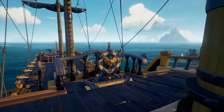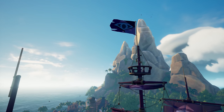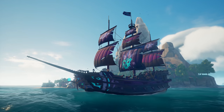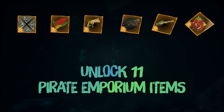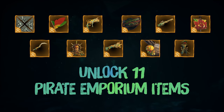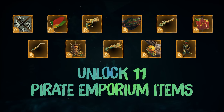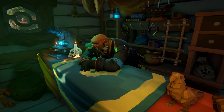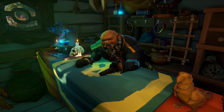And there's new Emissary rewards to strive for — so fly the flag for your chosen trading company and earn these superb ship parts. And with Season 4 comes a brand new Plunder Pass, available as an optional purchase, where you can earn 11 all-new additions that even the Pirate Emporium vendors have yet to lay their hands on.